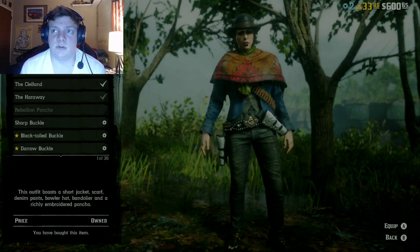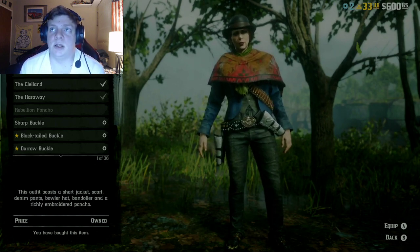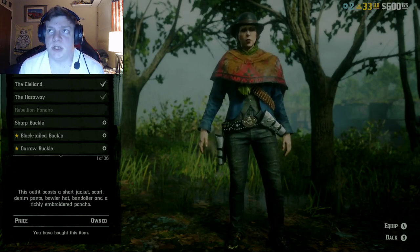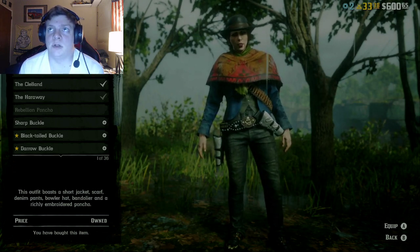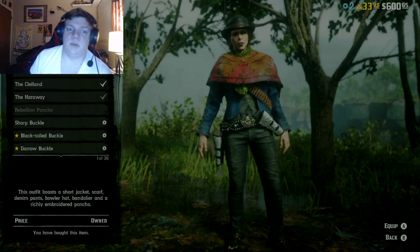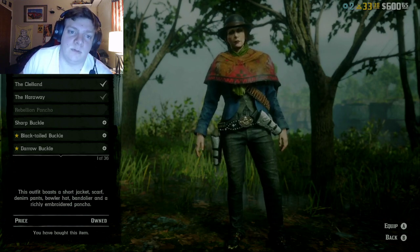This last one is Javier Escuella's outfit, which consists of black pants with a green camo green vest, a blue jacket with a bandolier, a green scarf, his poncho, and his bowler hat. These outfits are only available at Madame Nazar's.